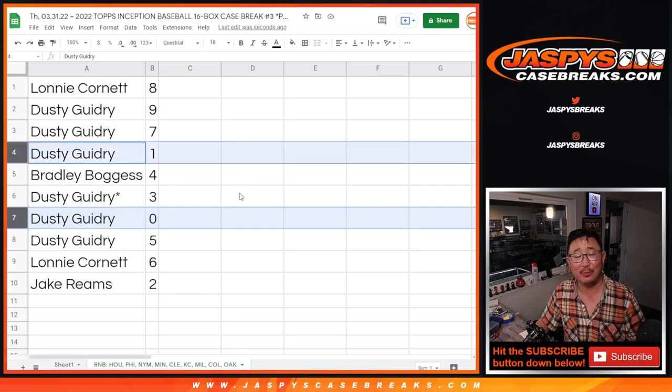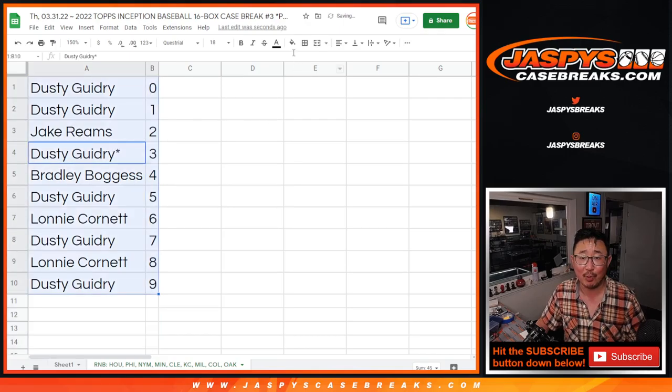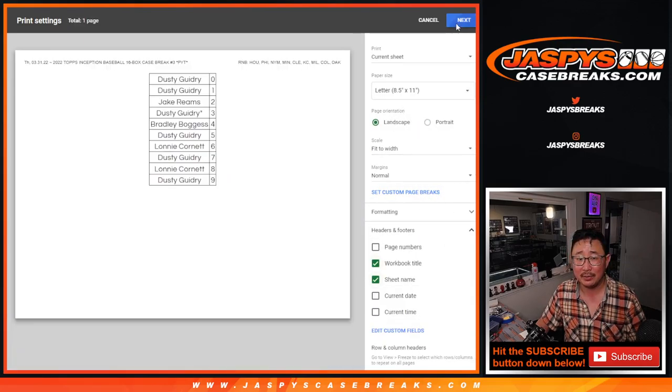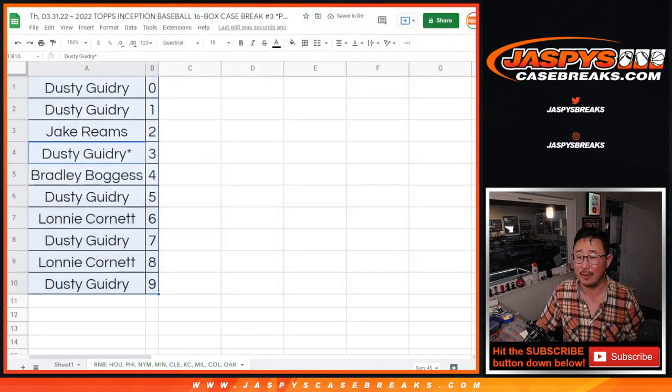But you already have number 1 as well, so your bases are covered. You'll get live 1-of-1s and any redemptions, even if the redemption is a 1-of-1. That doesn't happen too often — I think I can count on one hand how many times that's happened — but I still have to say it every time just to remind people, even if it's in the description. Coming up in the next video will be the break itself. We'll see you for that. JaspiesCaseBreaks.com.